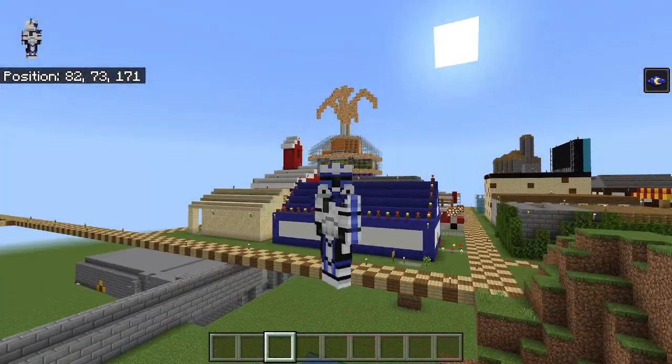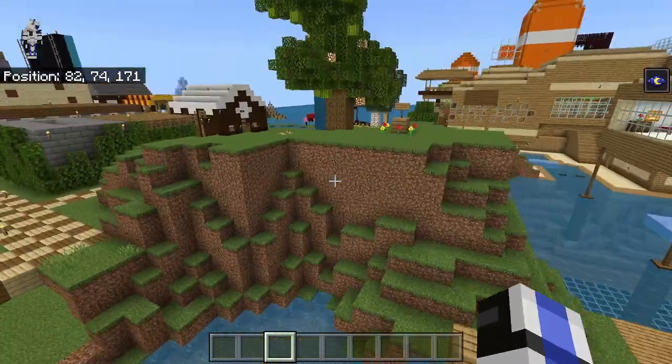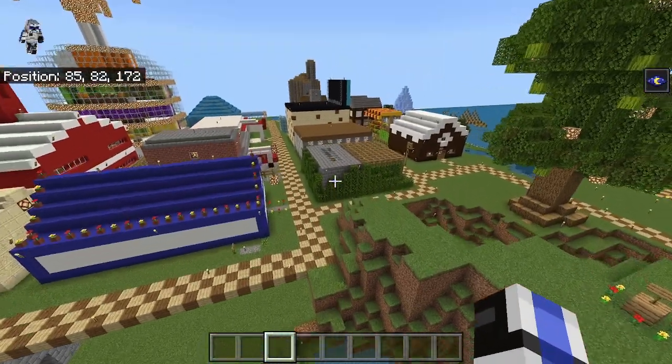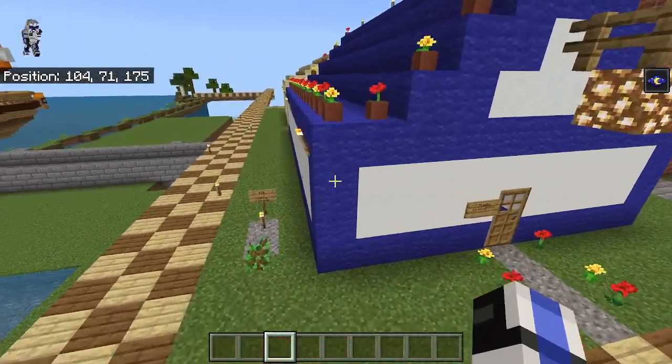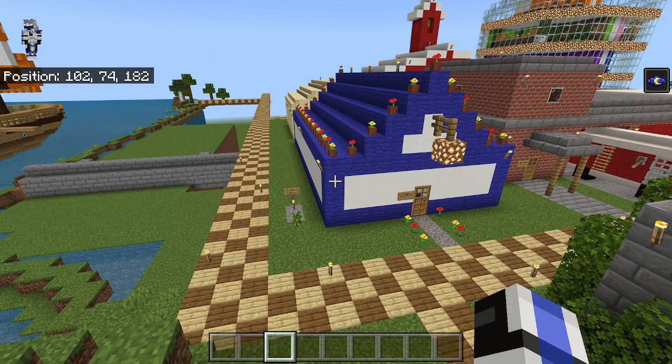In today's video, we are going to be continuing the terrain we did in the last one. But first, I've got a few things to show here. It's from Hayden Jesser — the torch on this side is missing on the police station. I can check that really quick on my phone. Nope, the one on that side is still there, so that is good.